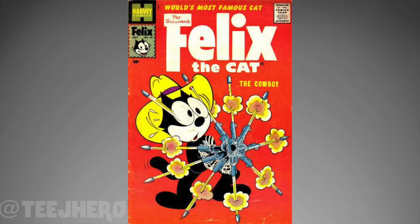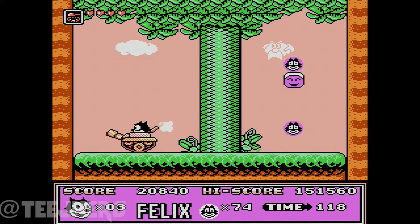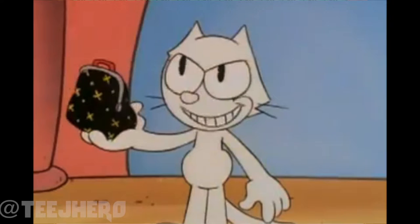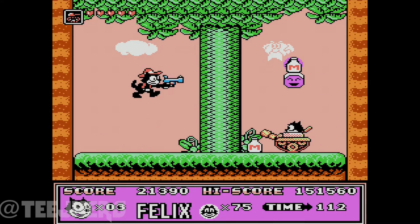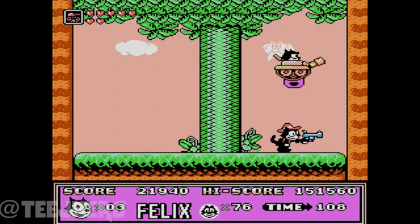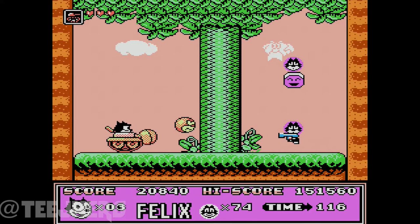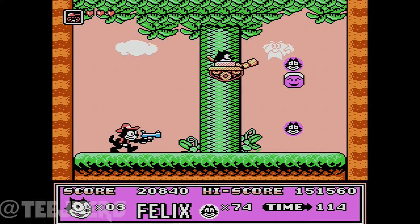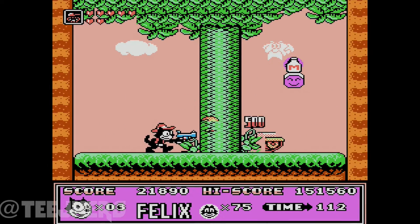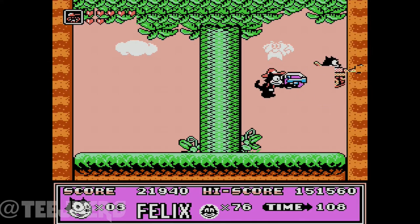Evil Felix — when doing research on this boss, I wasn't sure if he was supposed to be Alex, Felix's evil cousin who would often paint himself black to mess with Felix, or just a reuse of Felix's sprite. Regardless, Felix faces an evil cowboy version of himself that attempts to shoot him down. Felix needs to avoid the bullets to take on this cool cat. I like evil versions of familiar characters — it was cool seeing Felix fight himself.